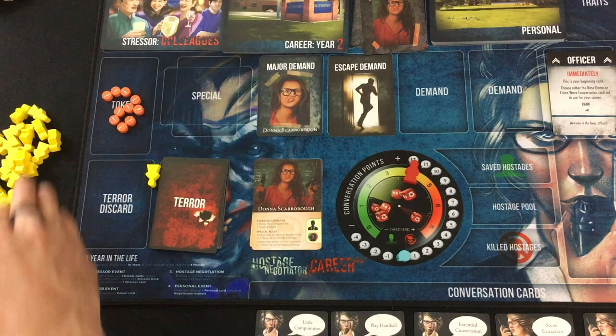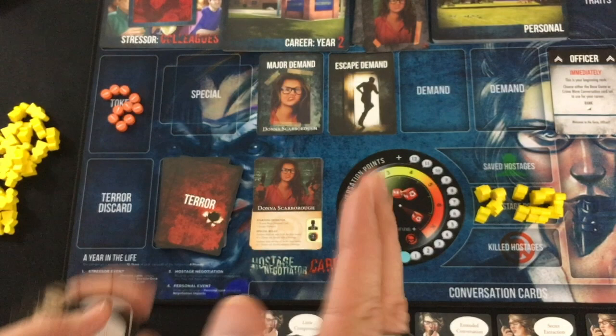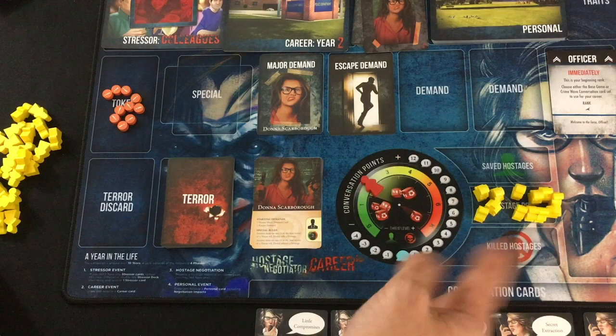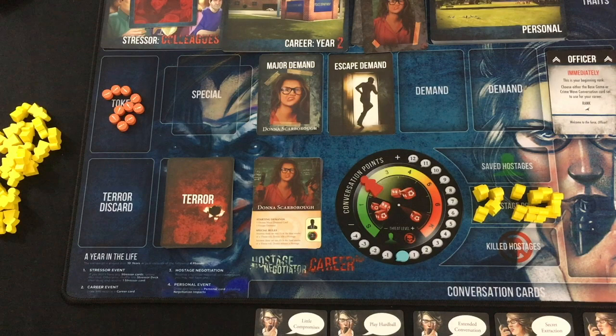I've got 12 hostages and the starting threat level. I put 12 hostages in the hostage pool — they're going to come from my big pool of 25. I put the blue speech bubble token on zero for the conversation point tracker, and the red meeple on the starting threat level of two. Once I take my six zero-cost cards, I'm ready to face her. You win the game if the hostage pool is completely empty — they've all been either saved or killed — and then you either get the abductor to surrender or you take them out. To successfully win, you have to have more hostages saved than killed.